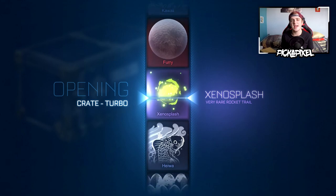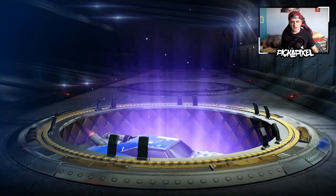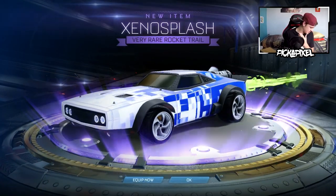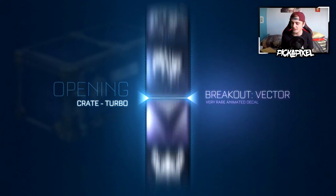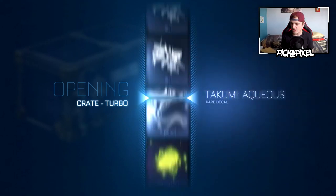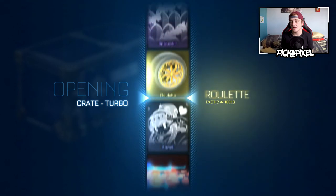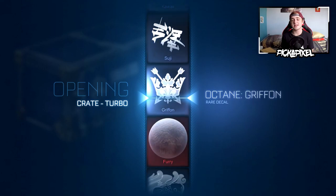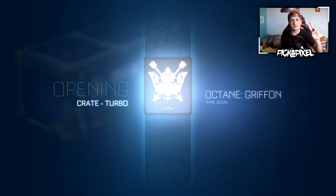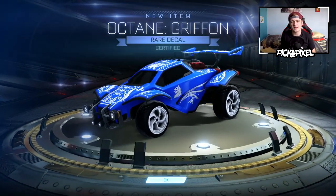Xenosplash — I'll take a Xenosplash. This crate luck is appalling. How many crates have we opened? 25 — we're nearly halfway through. We haven't really got anything, you know. We've had an Endo, we've had the Griffin, we've missed the mystery decal — like twice, very close, three times actually — we were one away.